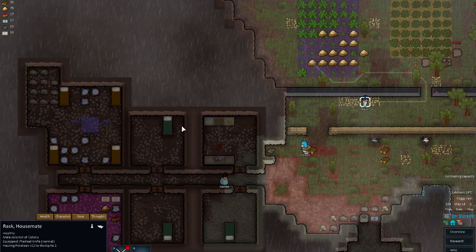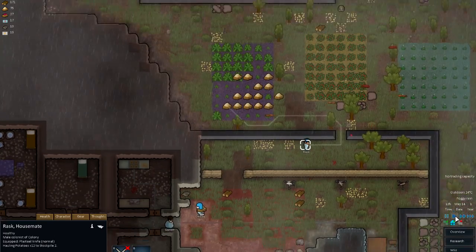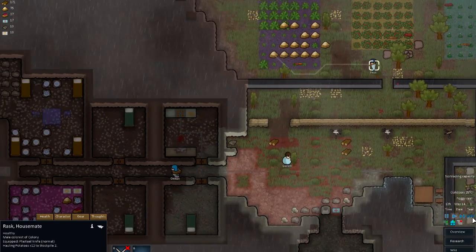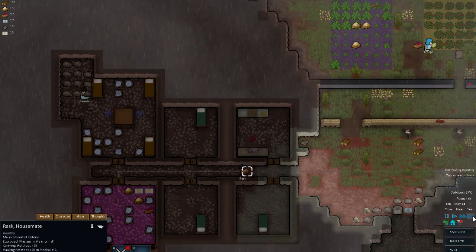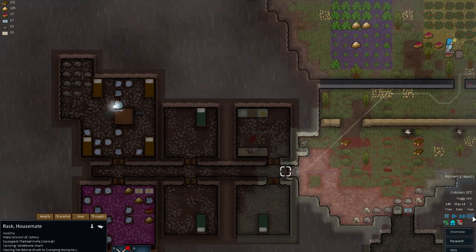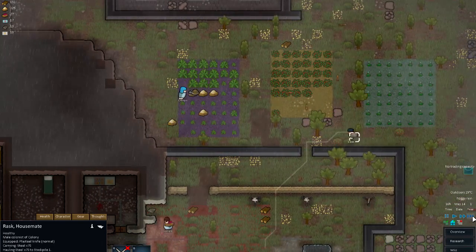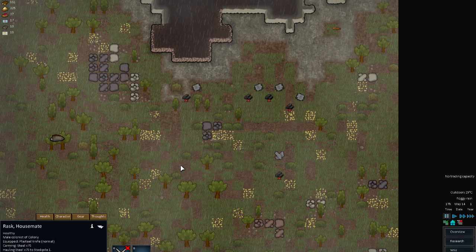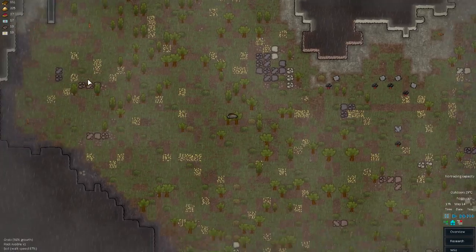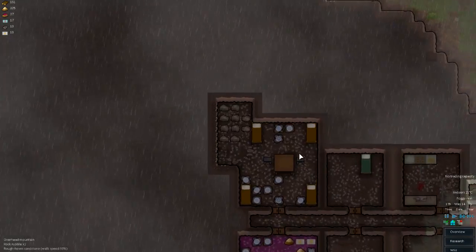Right, we're going to get this table built. Creeps is already on it — he's on it like a carb on it. Harvest time, looking good for food. More cargo pods — what's dropped in here? Slate blocks. We don't really need that at the moment, so we'll safely ignore all of that.